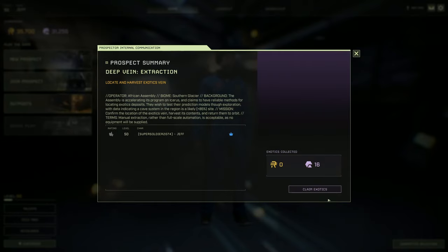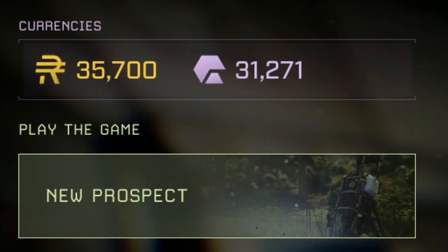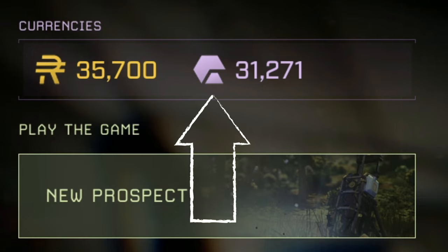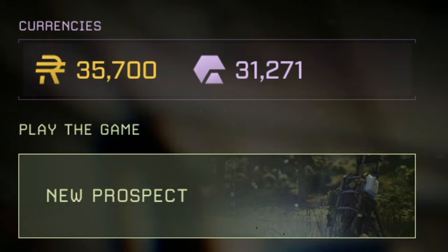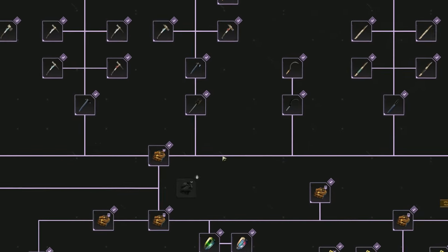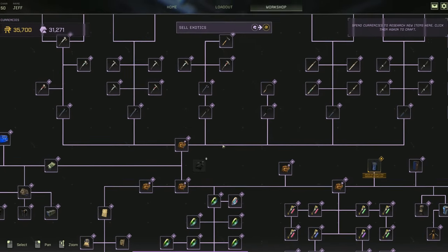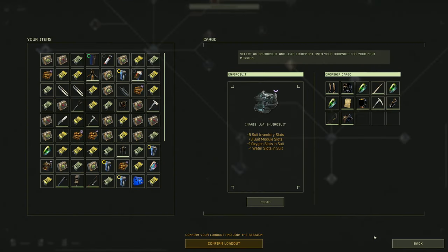After the completion of any mission, you will be rewarded with currency. There are two types of currency in Icarus. First, you have Ren — your basic form of currency which most items will be purchased with. The second currency is exotics. Exotics are a much more valuable currency, and they're used to purchase most high-end equipment. Both of these can be spent in the workshop.